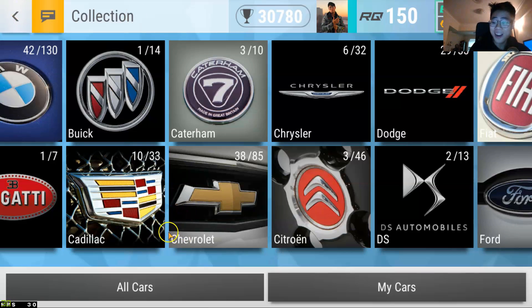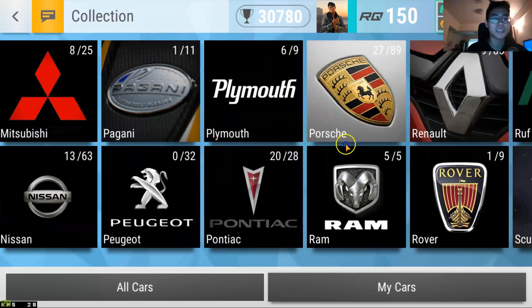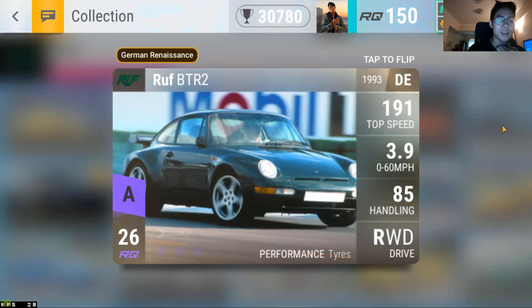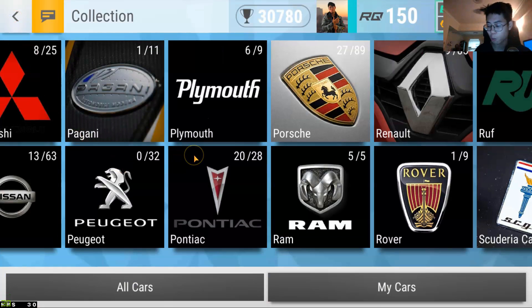Moving on to fourth place, back to Ruf — it is the BTR2. Best drag car in the game. Amazing MRA, 3.90 to 60, 85 handling, 191 top speed. This car needs no introduction and no questions asked about its upgrade path: 996 it, that's it. Amazing car, great looking car as well.